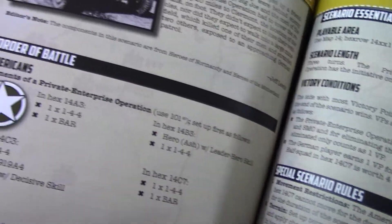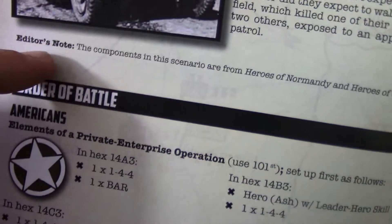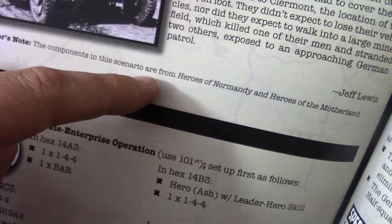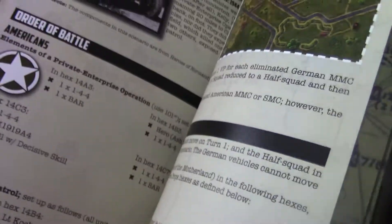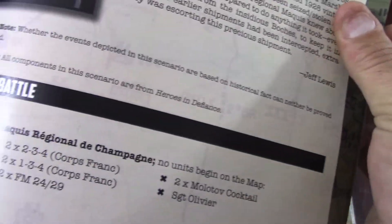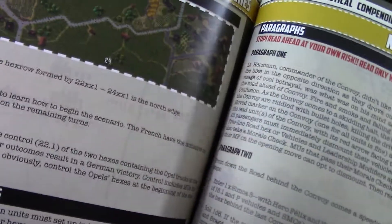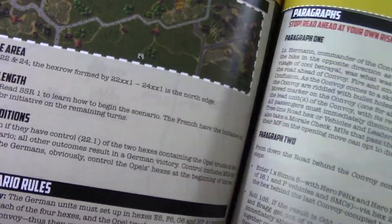It adds all these scenarios, and it tells you what you need. See where it says 'Editor's Note' — the components in this scenario are from Heroes of Normandy and Heroes of the Motherland. For each scenario, it tells you what components you need and from what game they come from. Like this one: all components in this scenario are from Heroes of Defiance, and it shows you all the little stuff you need. Some of it uses the old maps, some the new maps. It's just so cool how much it adds — it's basically another scenario book.